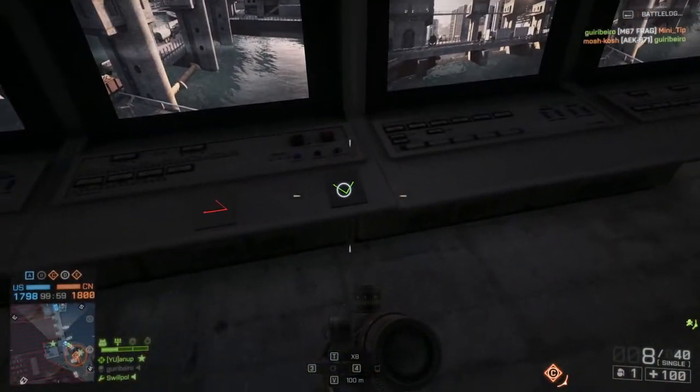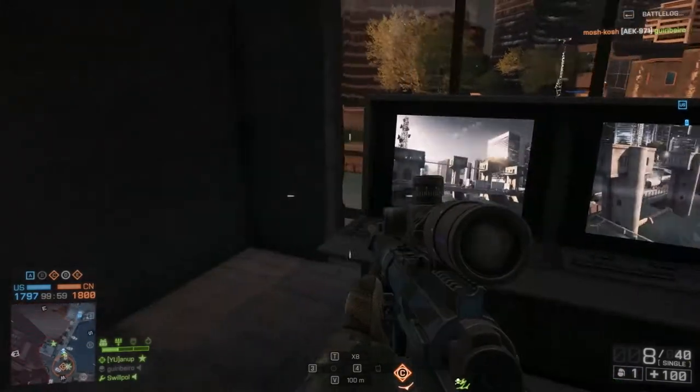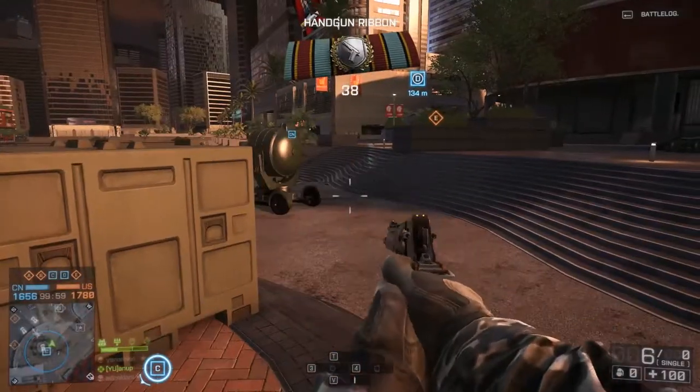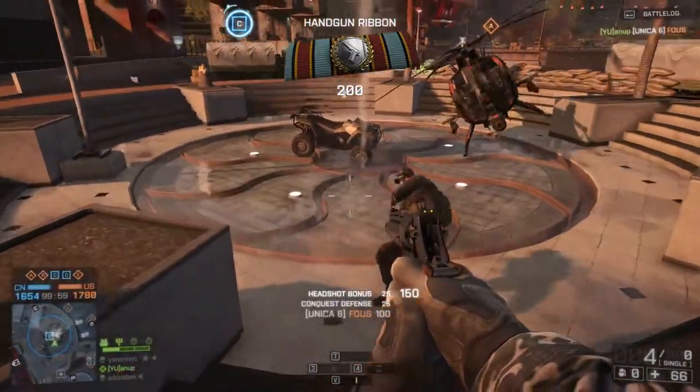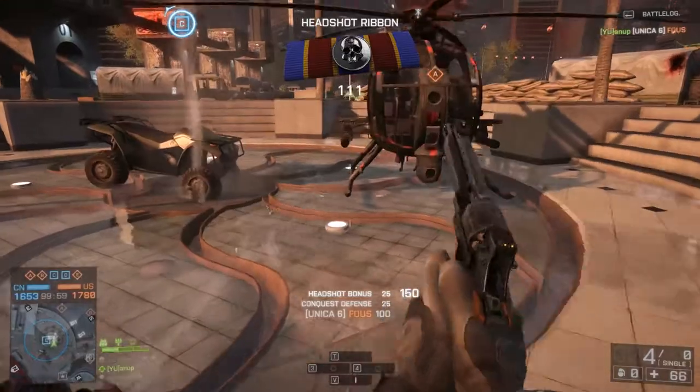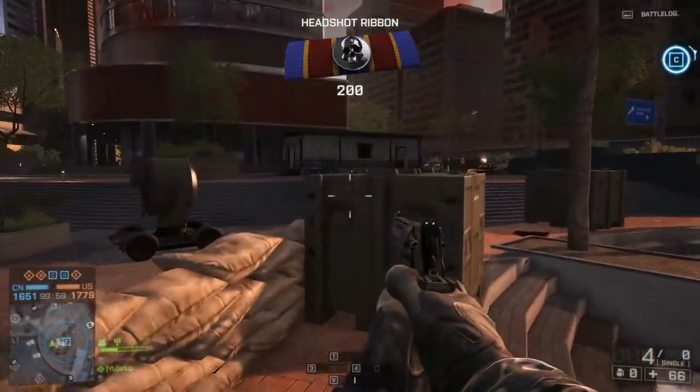Just hit it. It is to drain the water from the river. When you're out, you will be getting an unlock notification for the Unica 6. So guys, before getting this Deagle 44, you need to earn the Unica 6 first.